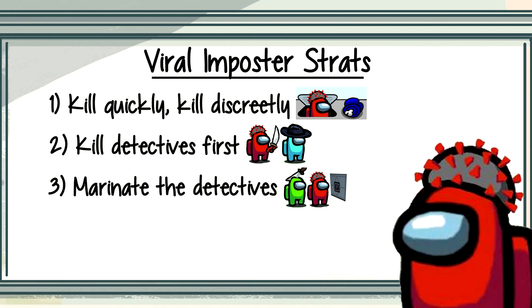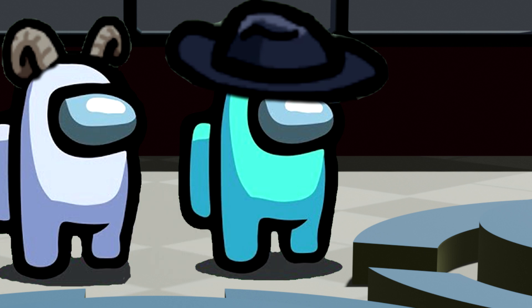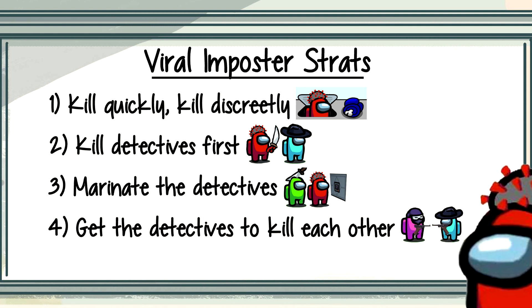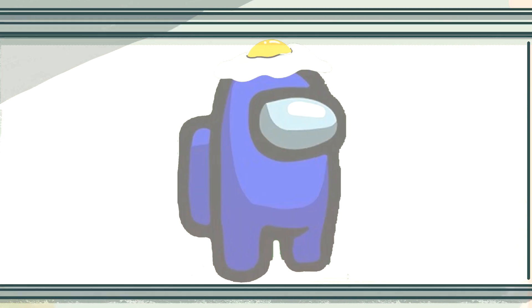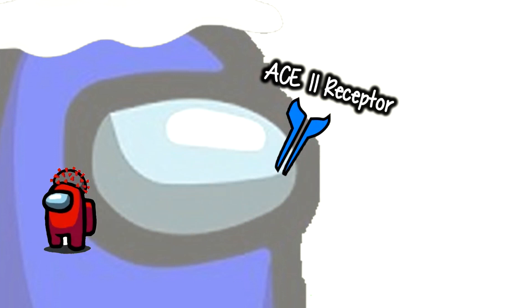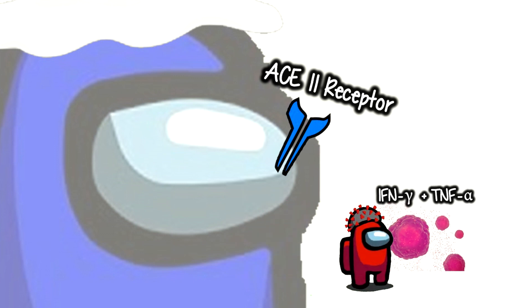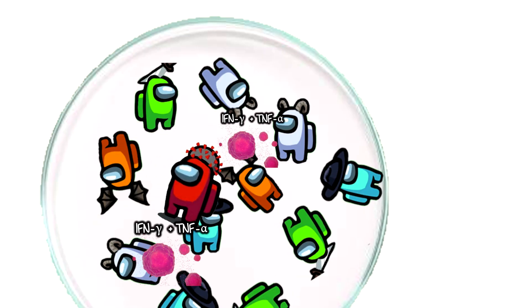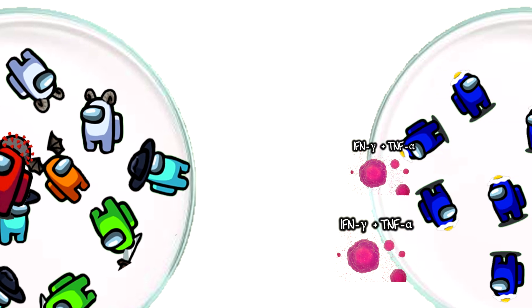Coronavirus actually goes one step further. Because what's better than crewmates not voting for you? That's right — crewmates voting for each other. And that is our final strategy: get the detectives to kill each other. This is what many think is the key to what makes SARS-CoV-2 so dangerous. By its unique way of interacting with your crewmates, SARS-CoV-2 tricks them into releasing a mixture of signals that not only confuse detectives, but also triggers nearby cell death. One study put coronavirus in a tank with various immune cells, waited, and isolated only the immune response. Then they put that in a separate tank with just macrophages — which are your main reporting detective — and 70% of the macrophages were dead. That, my friends, is some incredible third impostoring.